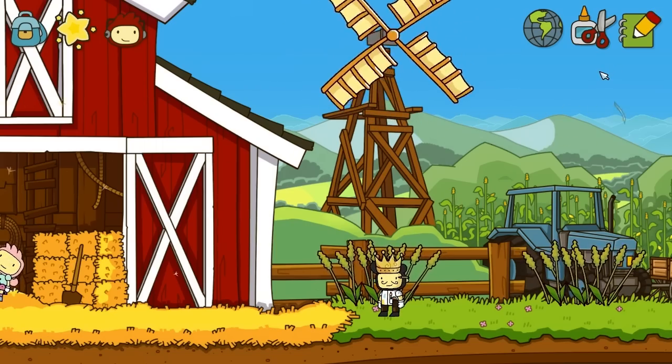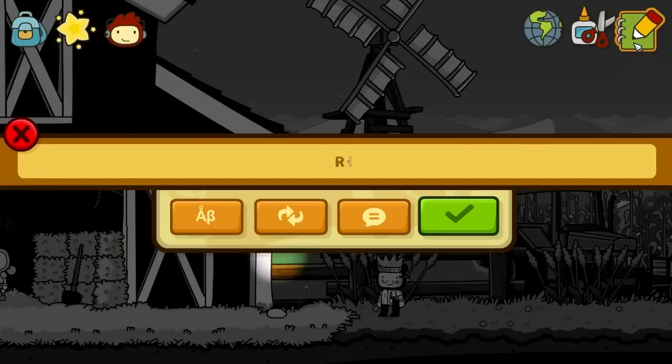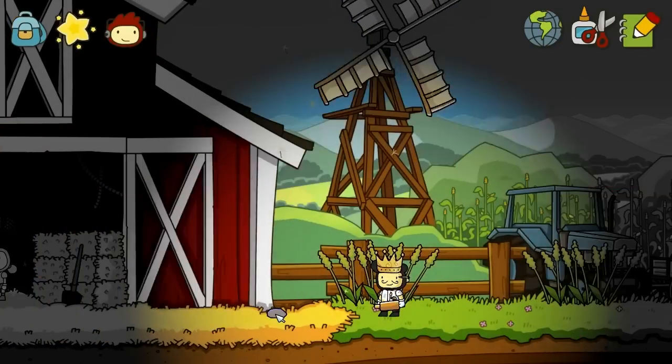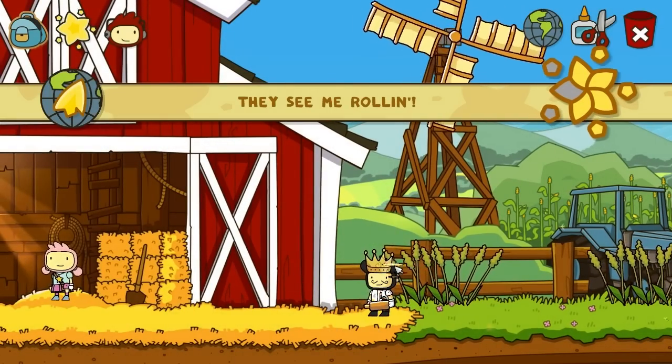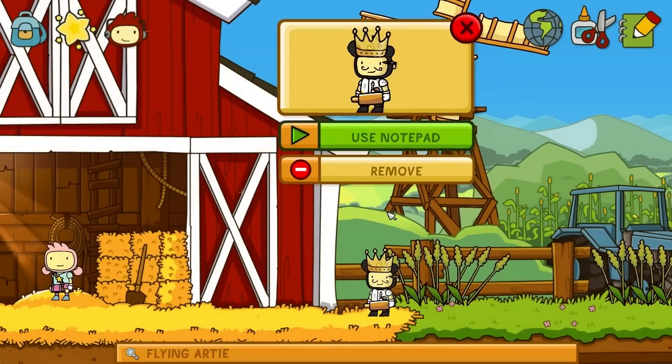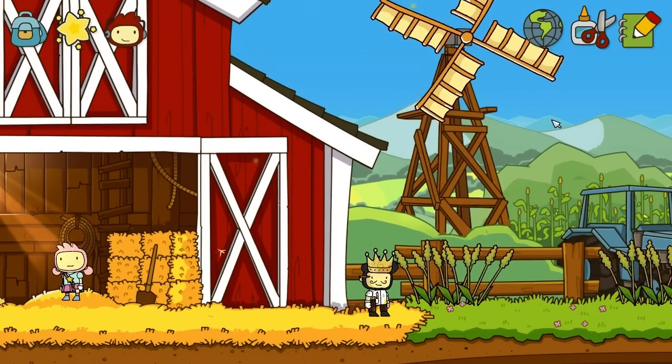I'm gonna put a check there. Now we have to make some dough — we're gonna make some cookies and make a rolling pin. We have to interact with the dough with the rolling pin, so let's flatten it. Beautiful — they see me rolling, they hating. I don't know the rest of the lyrics, so I apologize.